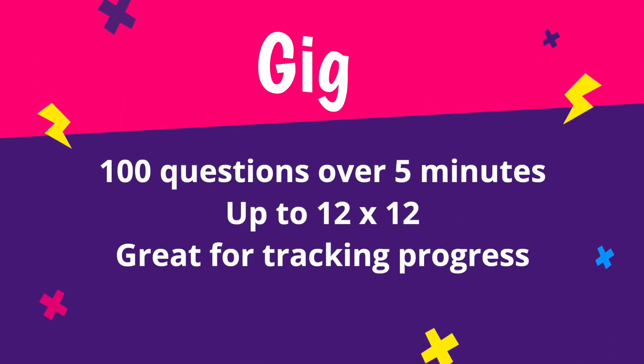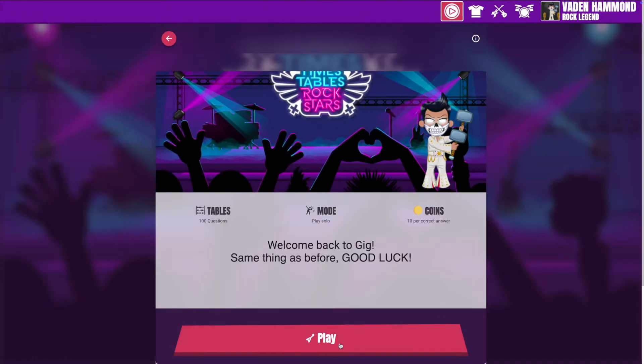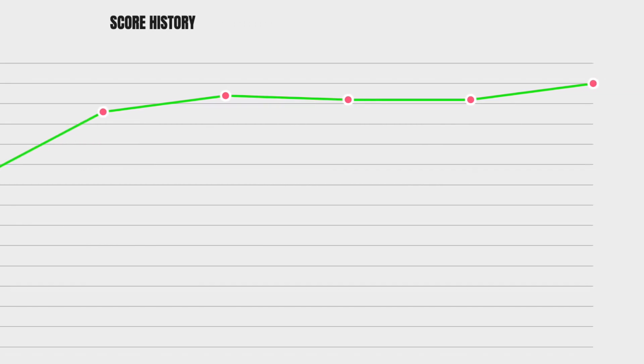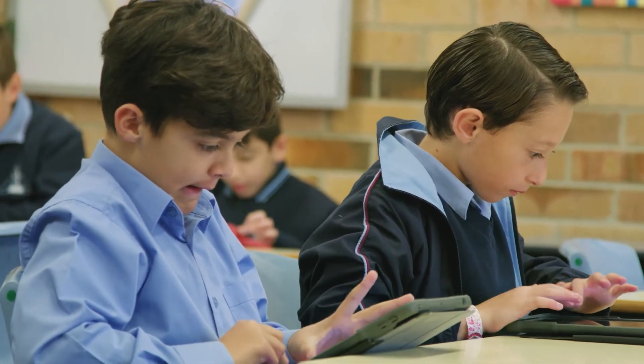Gig. Your pupils are going to make a lot of progress and you'll want to be able to track that with ease. That's where gigs come in. Once a month, pupils are able to show off the fluency of their times tables in a gig. Gigs ask 100 questions over 5 minutes from all the tables up to 12x12. They give players and their teachers a way to check overall performance each month. That's why it's a good idea for players to play a gig early in their TTRS journey so that you have a baseline.